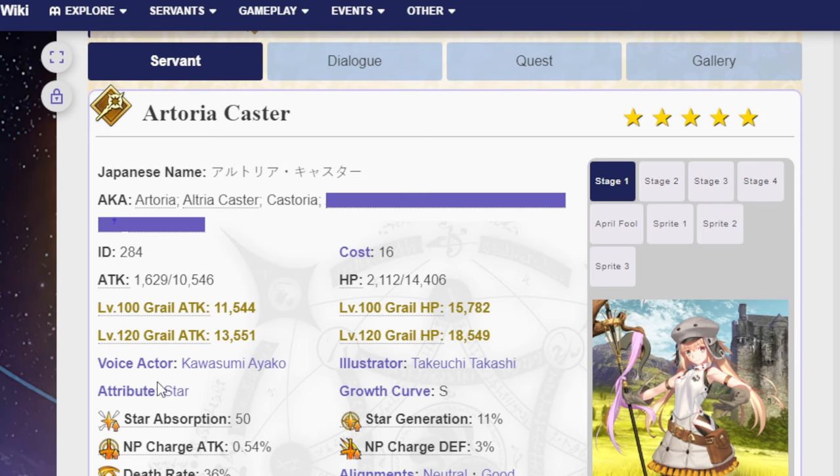I've seen people dislike the flanderization around Castoria, and maybe some of the weirdness around her release where a lot of her early dialogue doesn't match up with her Lost Belt 6 personality — because Nasu changed his mind at some point, since the story was in development when she was being released. But if I were to think of a perfect unit, I would probably say Castoria. It's a little weird because I think Merlin at the time was overboard in a lot of ways, but somehow I don't feel that way about Castoria.